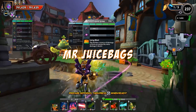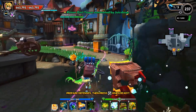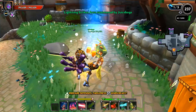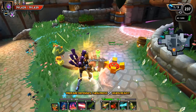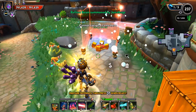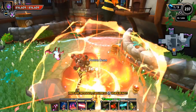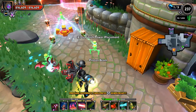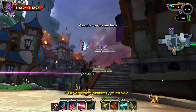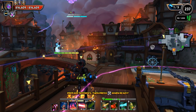Welcome back to Dungeon Defenders 2. This one has been requested for quite some time — it's time to take a look at the primary defense reflect beams, using the reflect beam as the main source of damage. This build is based off the build that Zombie Wookie has been using to climb onslaught floors.